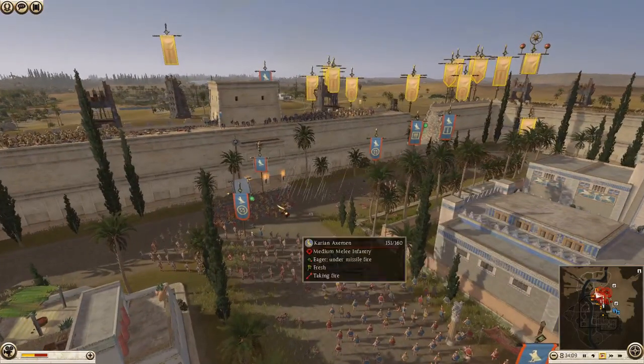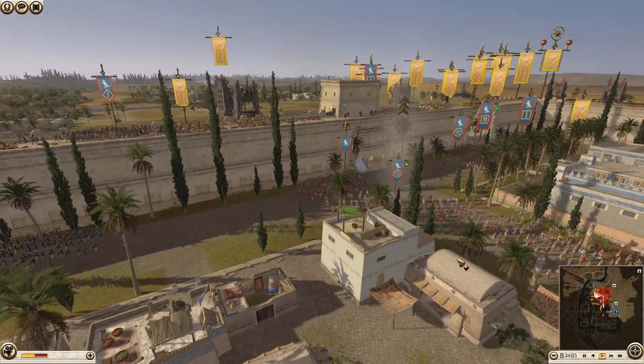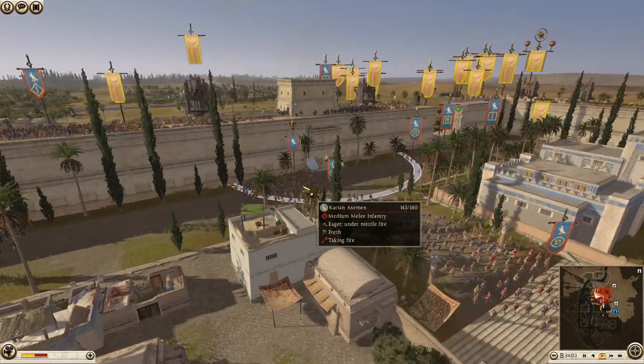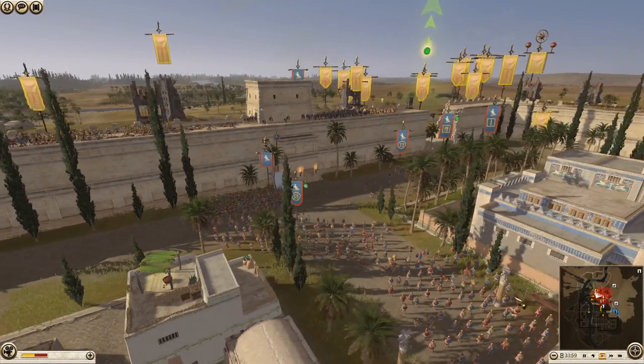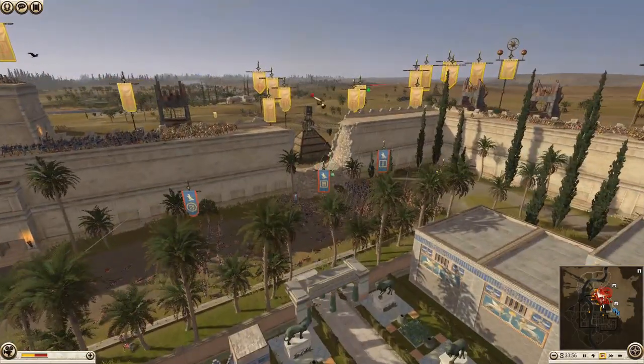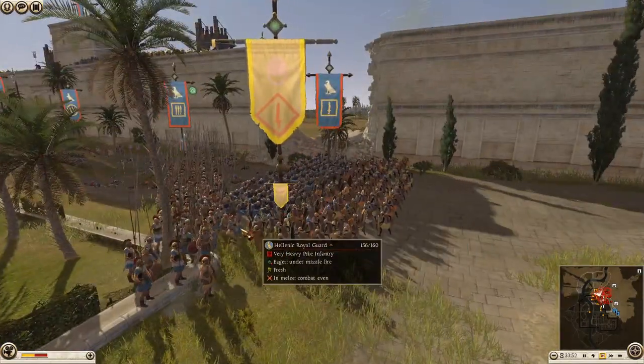Kush is bringing up more archers. I was deciding to shoot down the general - it's a bit scummy, but at the same time it's a very weak unit and he's brought it so close to the walls. It's just asking to be shot. Obviously general sniping is a bit of a no-no, but this time I didn't really mind since he brought it so close.